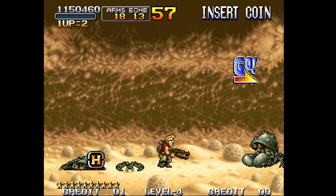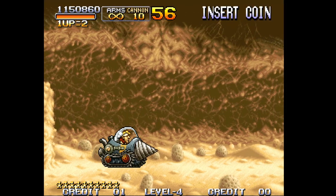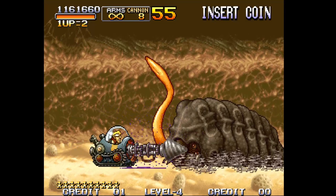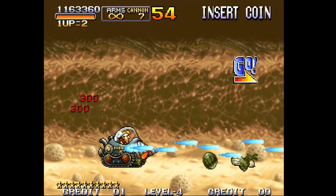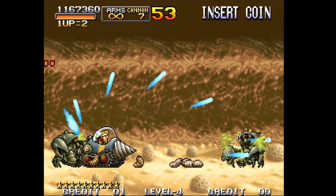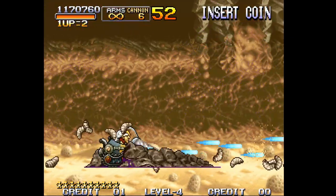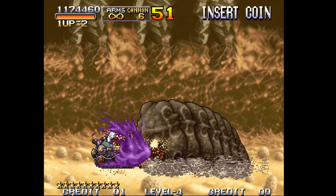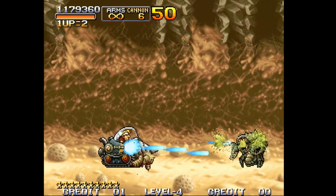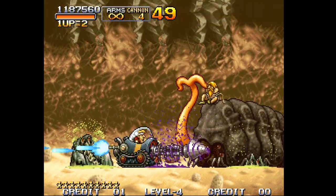You don't want to get hit by the claw attack — it can ram into you and stun you. Then here we have the brain bug from Starship Troopers. I always call this the Starship Troopers route because of these brain bugs — it's definitely a reference. As you can see there's lots of stuff to score off, including a lot of secrets I'm not getting, but a lot of opportunity to score on this route.